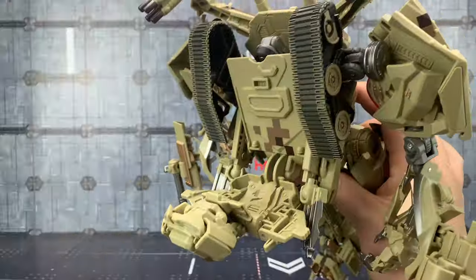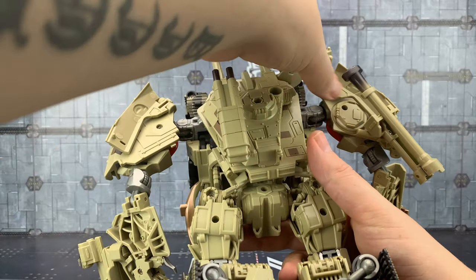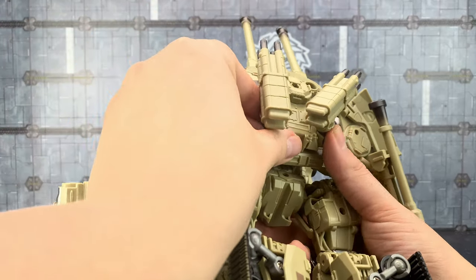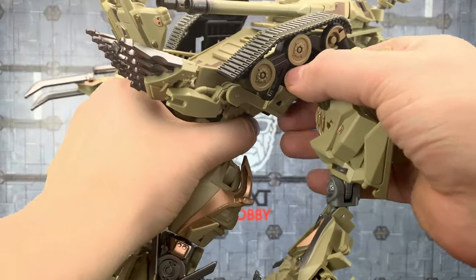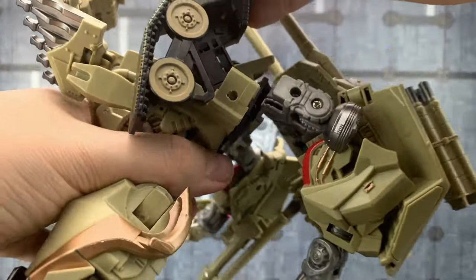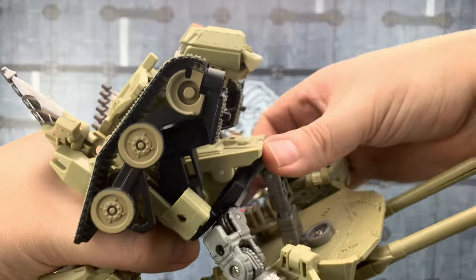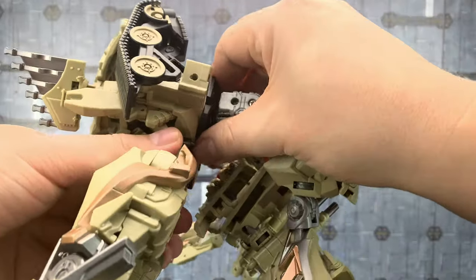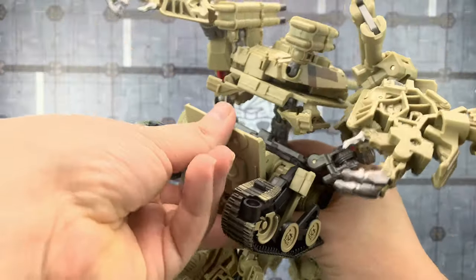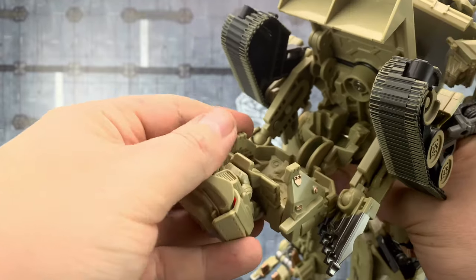That now allows us to straighten up those tank treads like this. These armour pieces are going to come all the way back down and push into the back — again on this side, bring this all the way back down, lift these up, and locate in the back. Untab the shoulder sections so that this whole piece can move and drop, allowing for this panel to rotate all the way around. Then looking on the inside of Brawl, pop this panel piece up so it sits flush, and these panel pieces fold inwards.